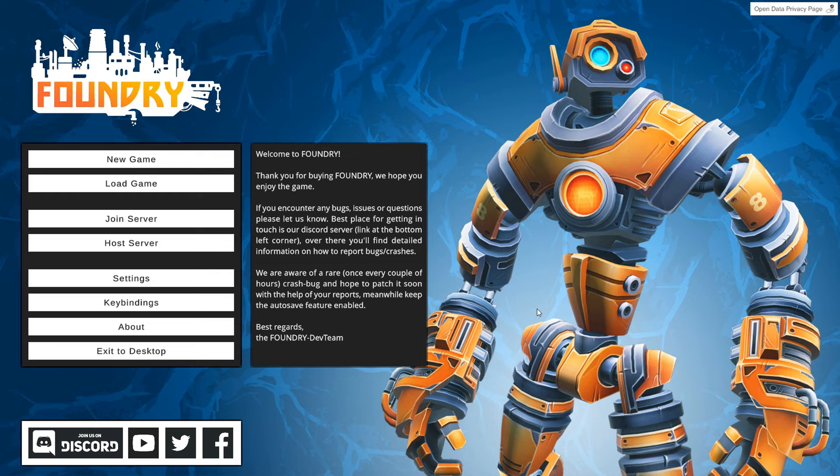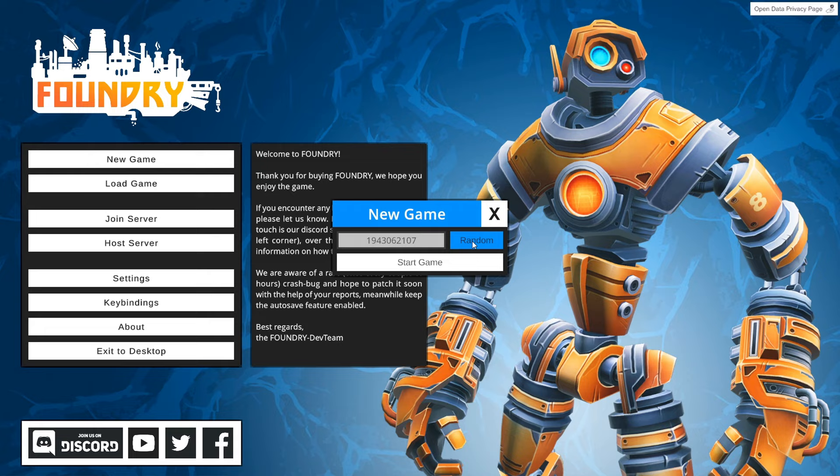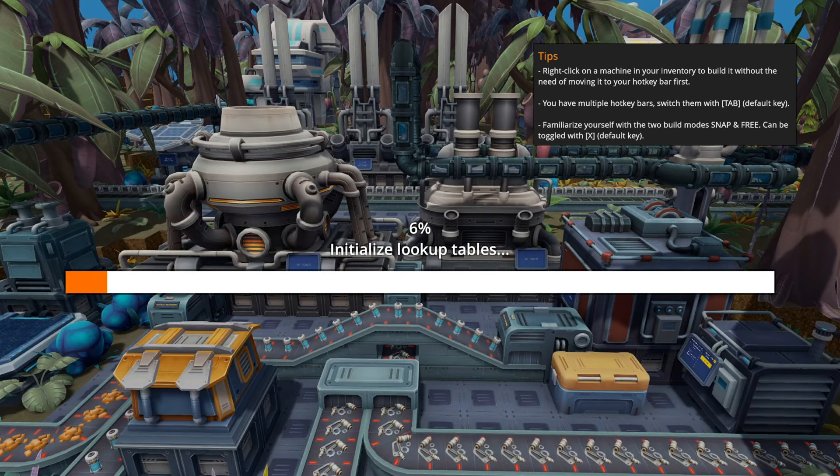Hey everybody, it's Glidercat and it's time to play. Today we've got a new game called Foundry. This is available right now in early access on itch.io. It still has maybe a year or two before release according to the developers, and the developers were kind enough to give me a key so I could produce this content for you. Let's start with the brand new game and I'm going to click the random seed generator a few times and hit start.